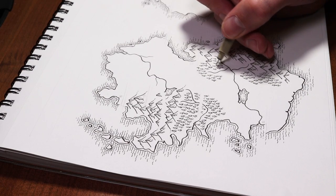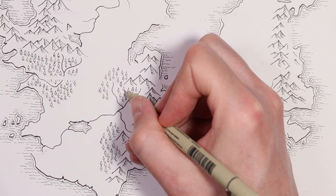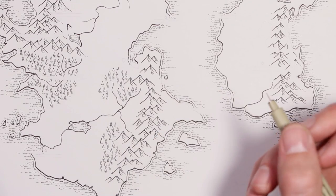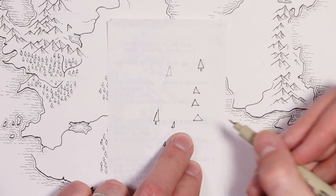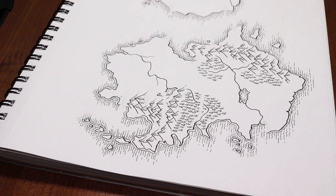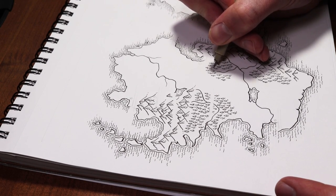A couple of common mistakes I see when people's maps use a style similar to this: one is that the trees are too big. Making these trees nice and small makes them look much better in my opinion — it is possible to make them too small, but it's much harder. Another thing is just to pay attention to your shape. Are you getting a fairly nice and elongated shape to your trees, or is it kind of too messy, a little too squat? And the other thing to keep in mind is spacing them fairly dense — actually mine are a little bit too sparse at this point, so maybe just stick in another tree or two in there.